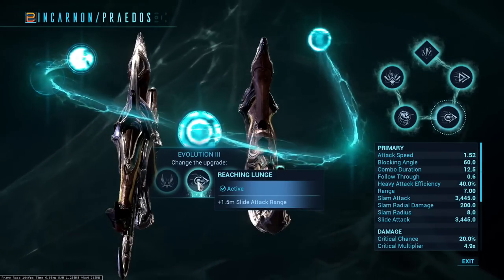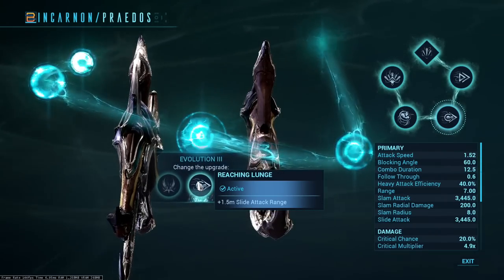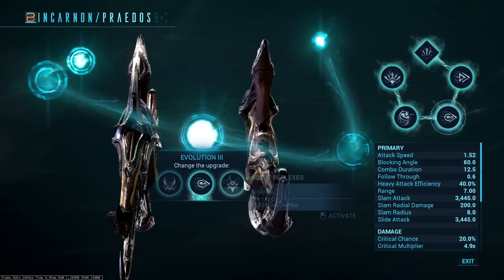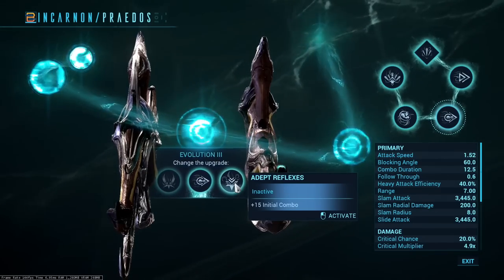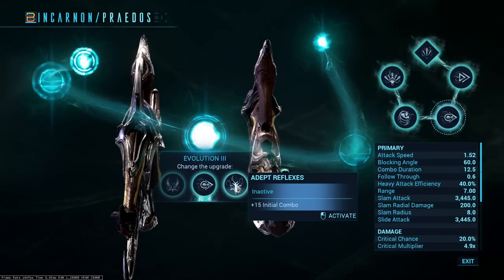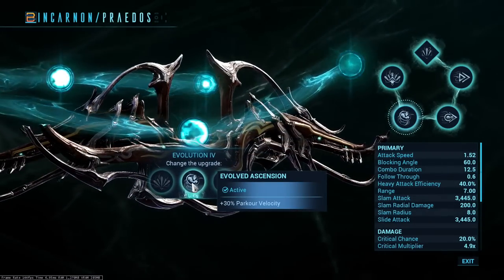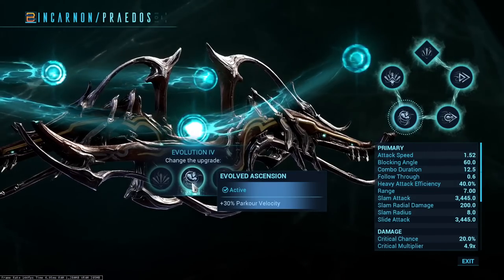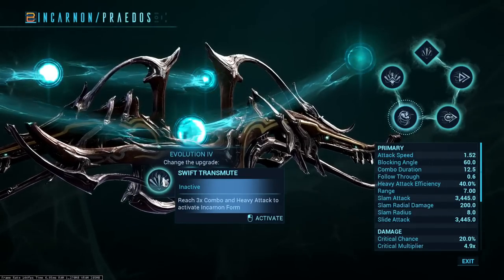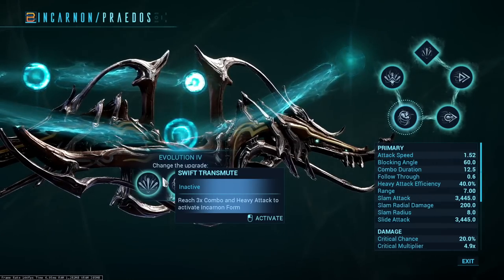For evolution three, we're going with plus 1.5 meters of slide attack range. For a slide attack build, this is pretty much the only build that uses this option. The other two choices are: four combo count per enemy hit by slam radius — which you won't use — and plus 15 initial combo, which is for the heavy attack line since higher initial combo means a higher base multiplier. For evolution four, I've gone with plus 30 parkour velocity. The other options don't really matter much for the slide attack build since you build combo so fast anyway.